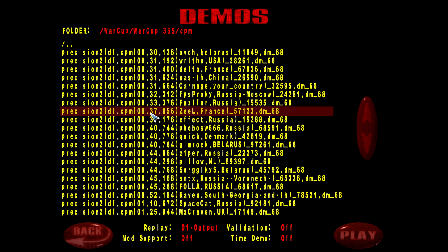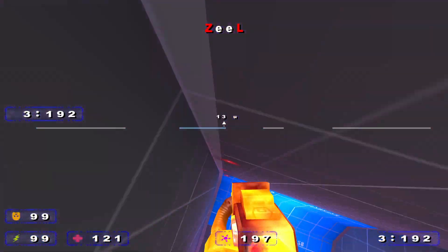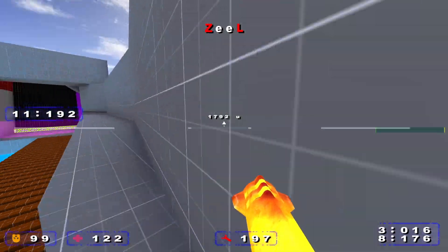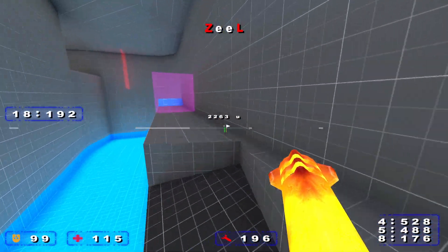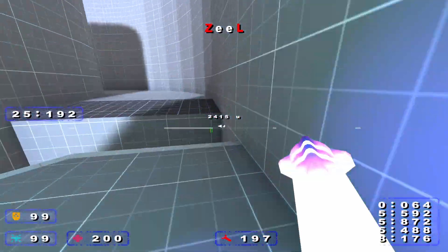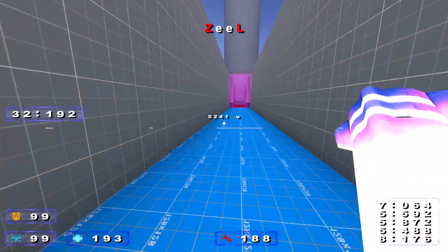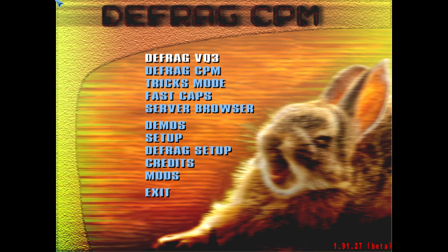Moving up — 37.0 from the prolific DFWC mapper. Can you believe it gets 7 seconds better than this? Again, pretty good speed, very smooth, great surf — makes the most out of that surf actually. So clean. It's hard to tell which was better to be honest. I think you did a grand total of 2 jumps in that rocket quad section before the end, which is very cool.